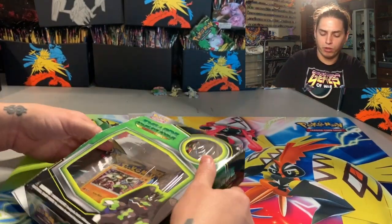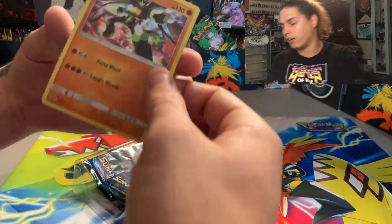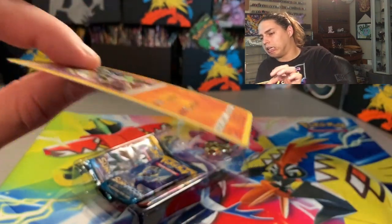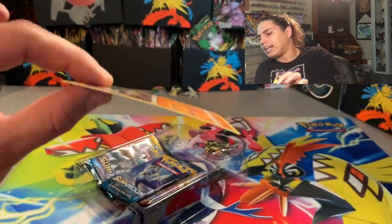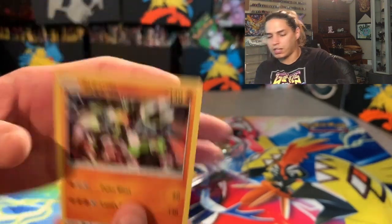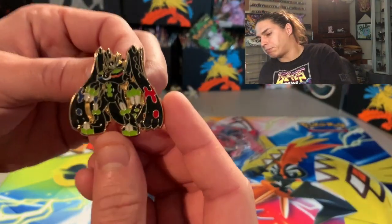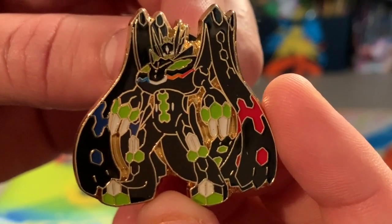If you haven't already, like and subscribe, show some love. Alright, we got a Zygarde off rip — look at him, he got a lean to him. Anyway, that's a promo Zygarde card, but this is the main thing we wanted — look at that pin, it's huge!